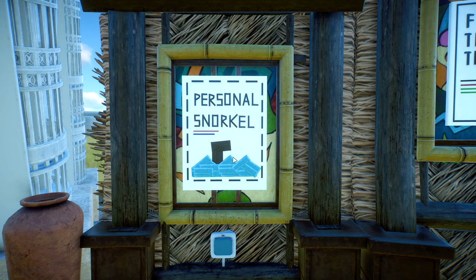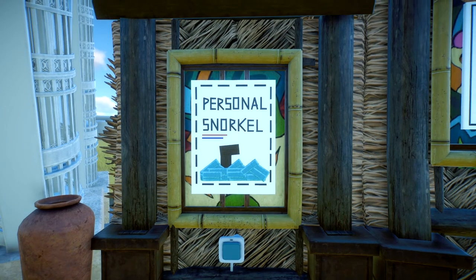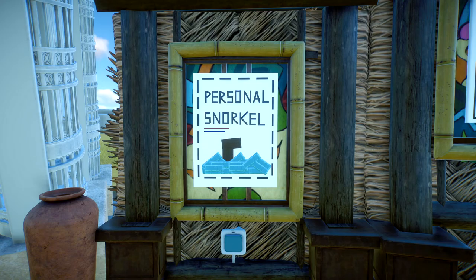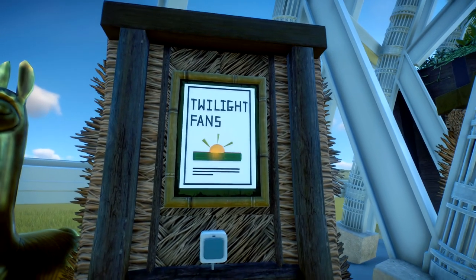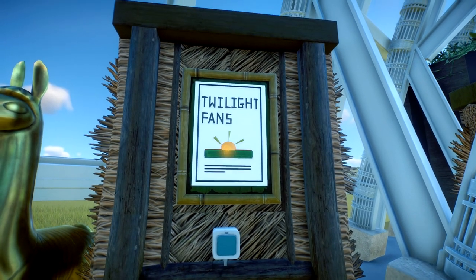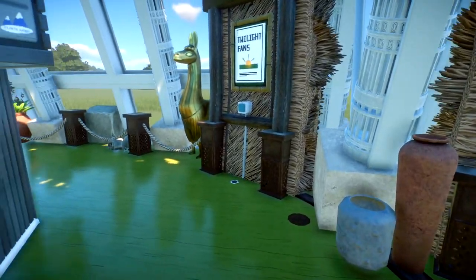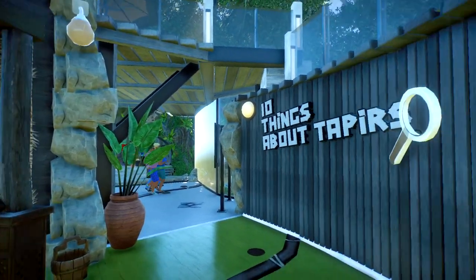They have little personal snorkels — their snout-like thing is apparently used quite often if they're in distress or running from a predator. They'll go into the water and use that snout to breathe, like a little secret snorkel. They're also Twilight fans — they're not nocturnal specifically, but they are most active at dawn or dusk, so they're mostly active at twilight. I think this is finished now; everything back to the entrance from here, I'd say it's pretty much done.